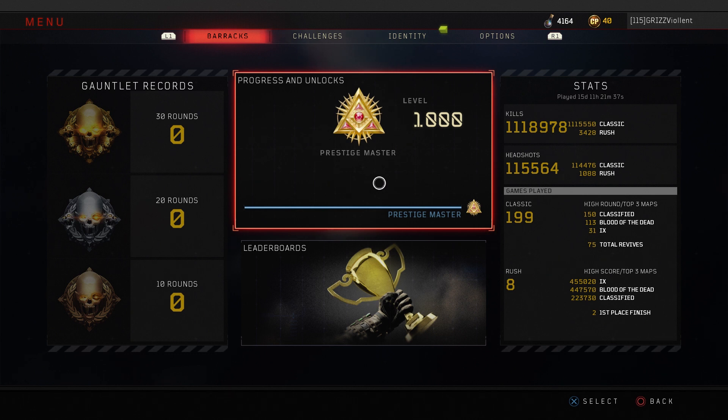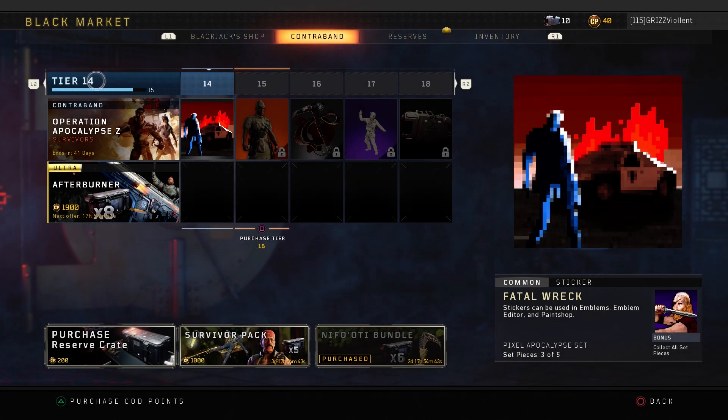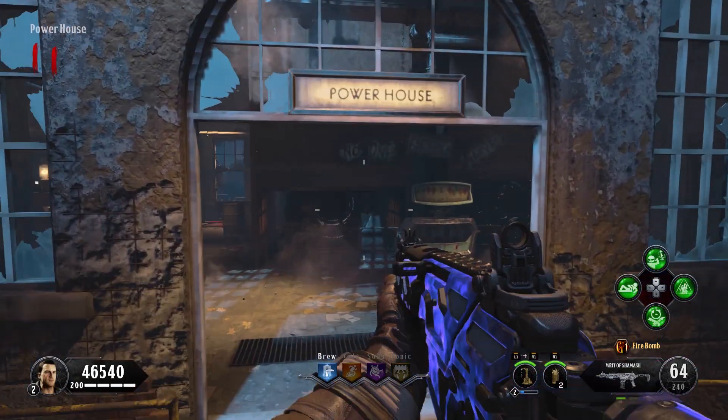I'm currently Prestige Master level 1000, but I'm still posting these glitch videos for you guys. I have to grind Blackout in order to get these tiers — I'm tier 14 right now in the Black Market. We have 60 tiers in this operation to get all the loot, so I'm going to be playing a lot more Blackout, but I'll still be posting these glitch videos for subscribers.